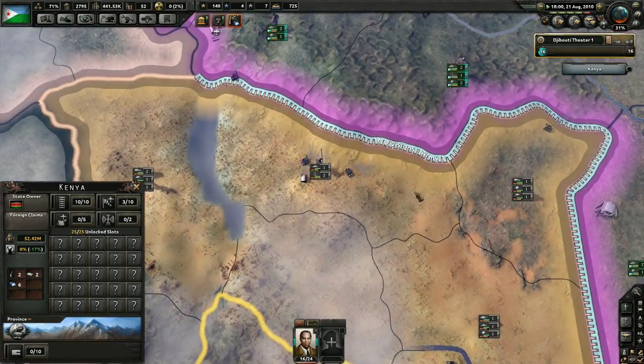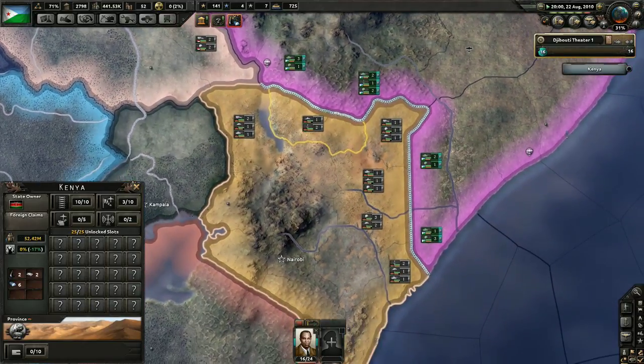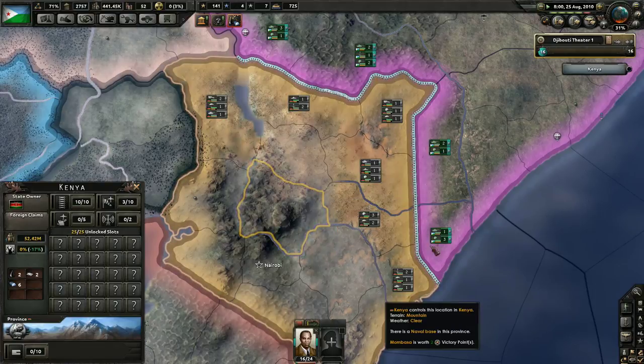Or they could join us — that would be the smarter of the two moves. Let's look at Kenya. Kenya's got a pretty decent sized army from what I can tell. We'll spend political power to make our stability increase.